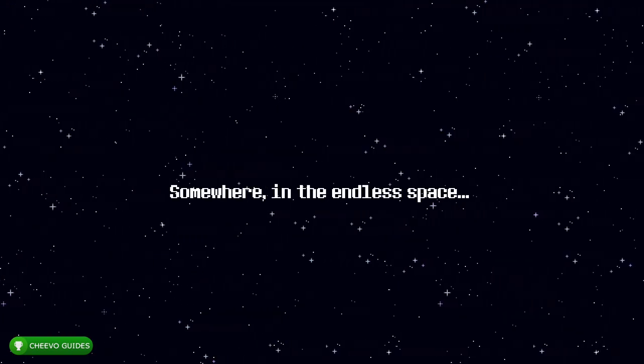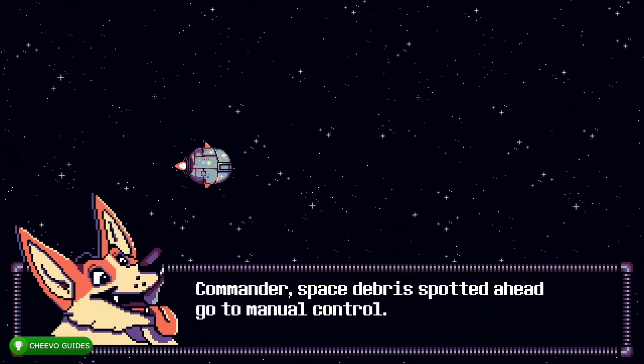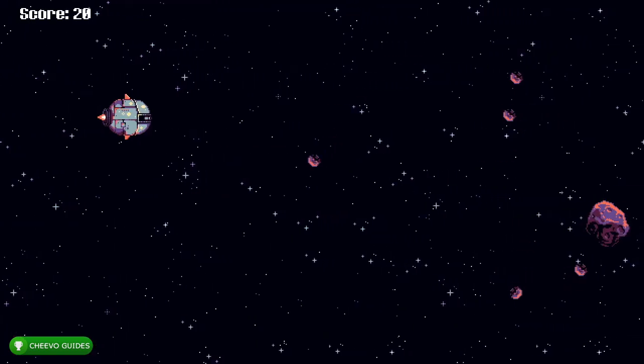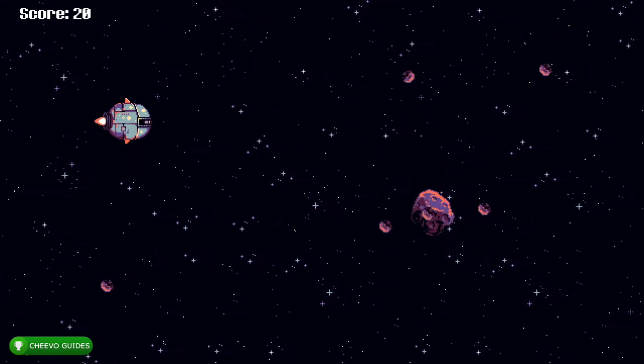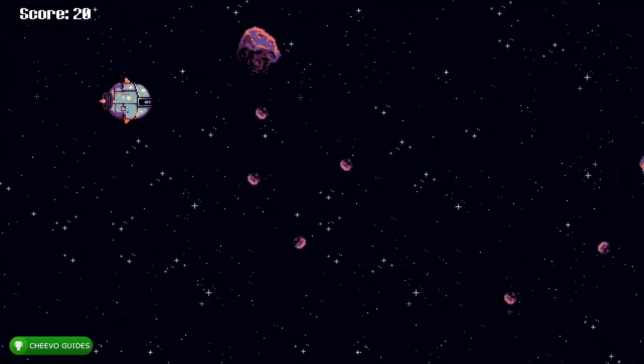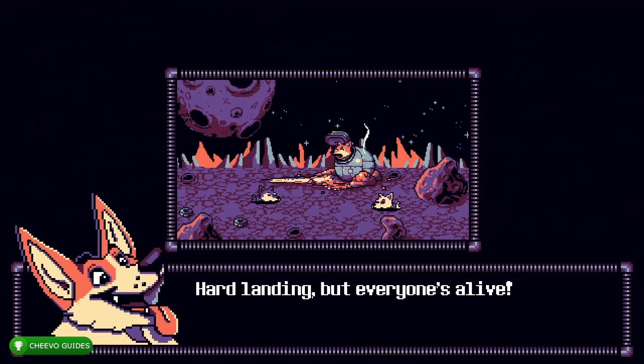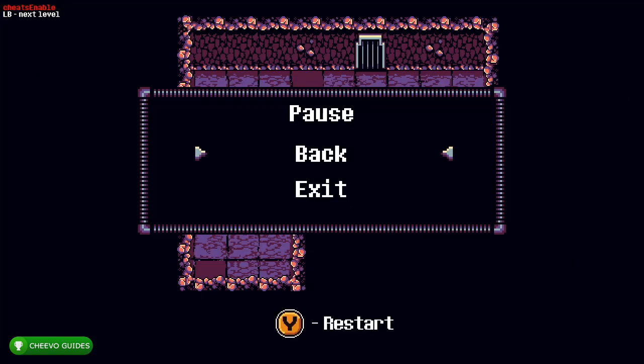You can tell if the cheat is active by taking a look at the upper left-hand corner of the screen — if it says 'LB to skip level,' you know it's active. After that, go ahead and start up a new game. The game starts off with a shoot-em-up style level where you fly a ship and have to destroy meteors or asteroids. You'll need to score 100 points to get the achievement related to this; all other achievements are story-related and you can simply use the level skip feature.